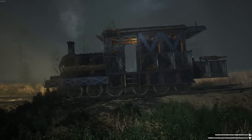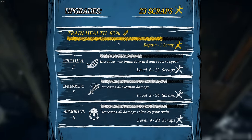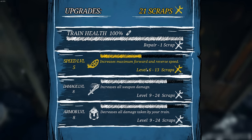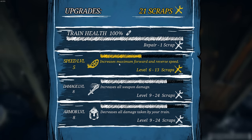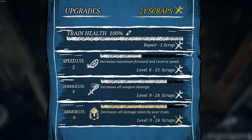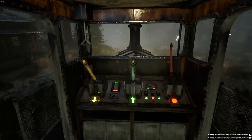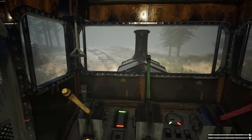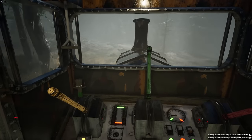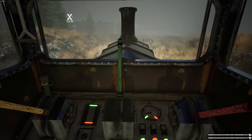As a player you have no weapons and no defenses off the train, so the train is your only means of staying alive. We got 23 scrap — going to repair. I've got some stats already leveled up: level five, eight, and eight from playing so far — speed and damage. I've got the train fully repaired, so I'll save up a little more and get some more speed.